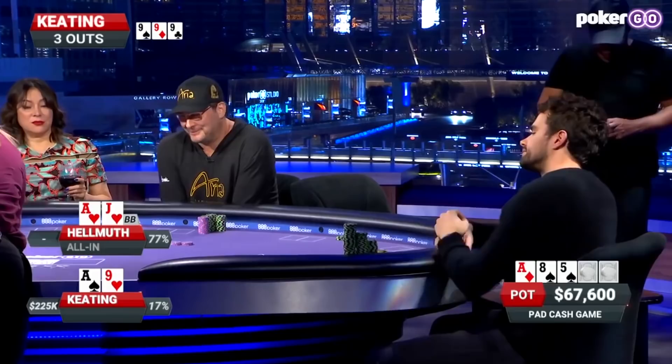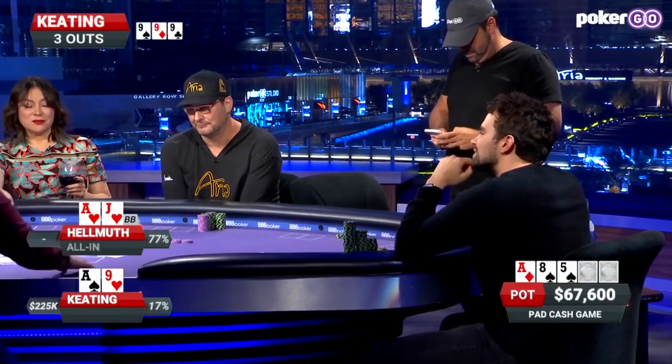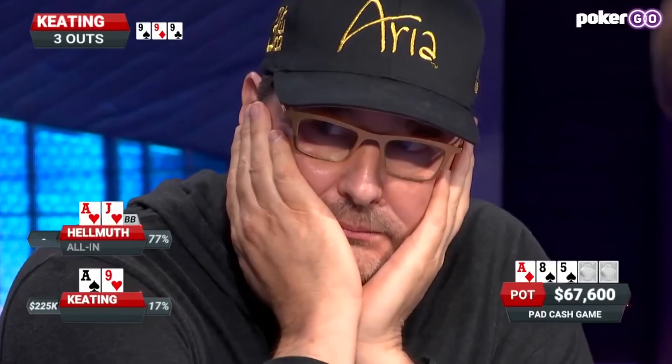Now we're playing a $67,600 pot. Keating asks if they can run it twice, and the players agree — as long as the cards are spades. Two times agreed upon. Keating has already escaped against Hellmuth once tonight already. Can he do it again here?